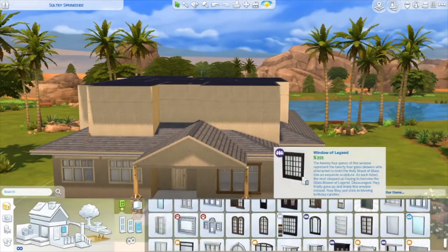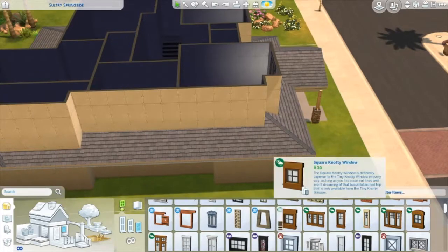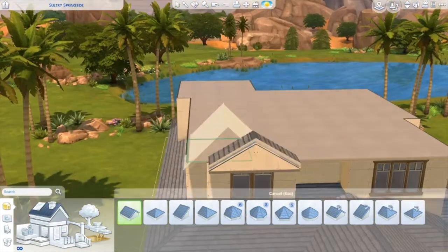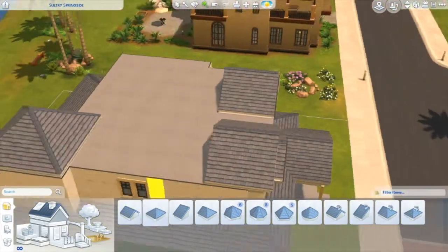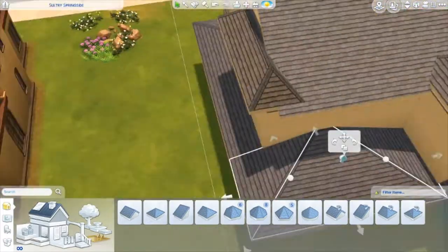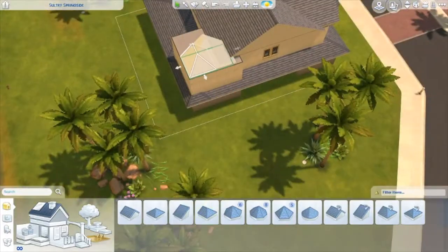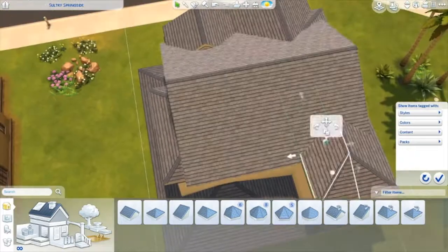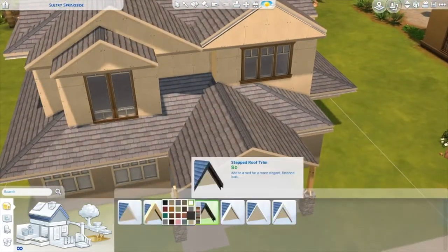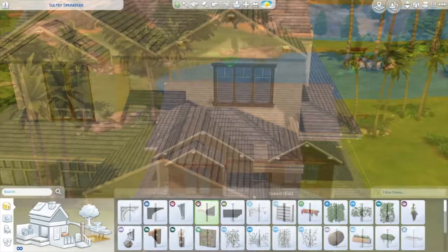This reminds me of cookie-cutter homes built by companies like KB Homes here in Southern California. This build could easily fit in Willow Creek. I did struggle a little with the roof on top and I don't show all my mistakes since I do a lot of editing. But I feel like it came out really well — I'm really proud of this build, especially for finally making decent-sized rooms: a proper living room, dining room, without over-exaggerating anything.